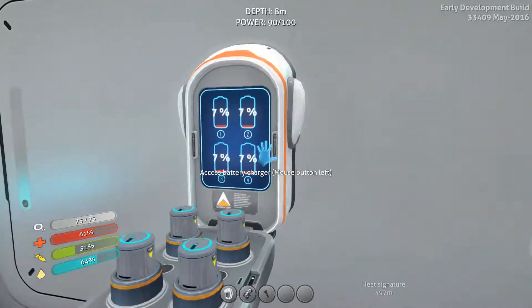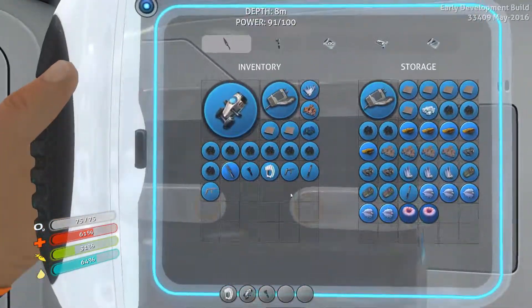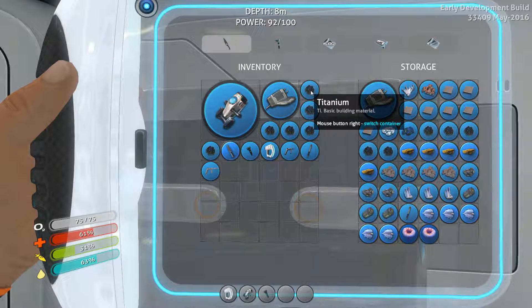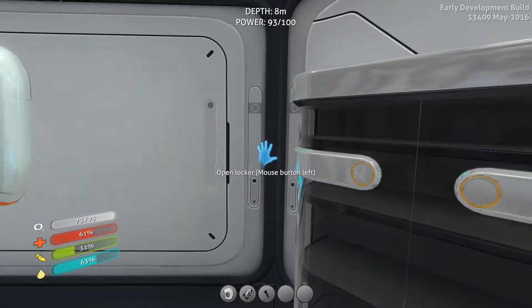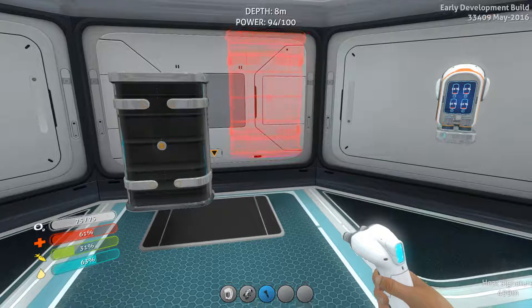I don't know what we're gonna do yet, but I love that we can charge our batteries. So we can get away with a whole lot of our lead and our titanium. We need something more. Let's pick up some glass and see if we can construct another locker!